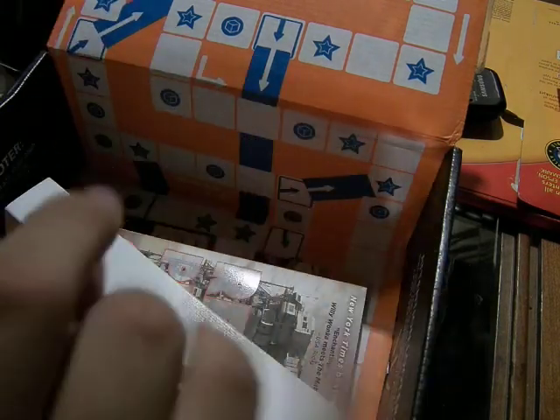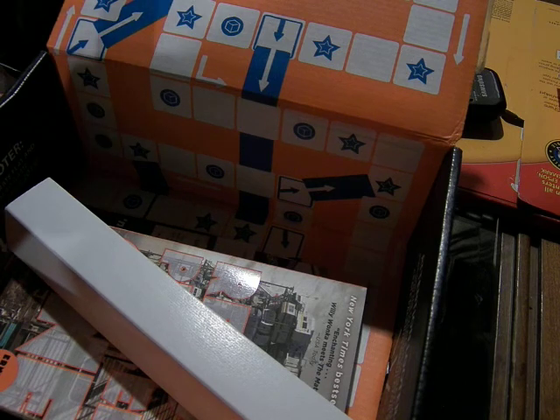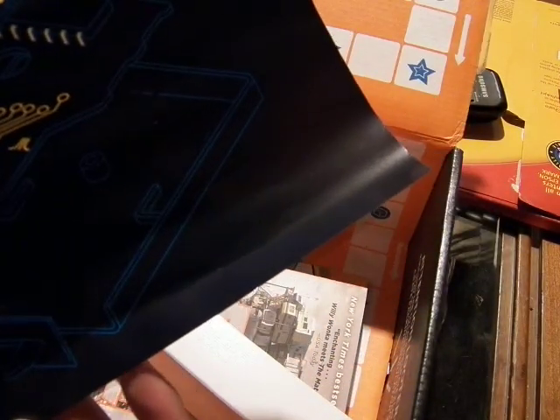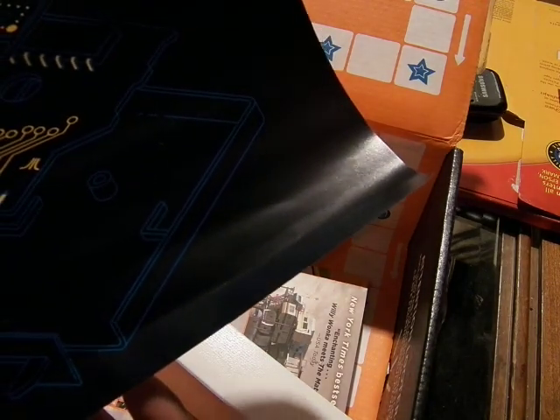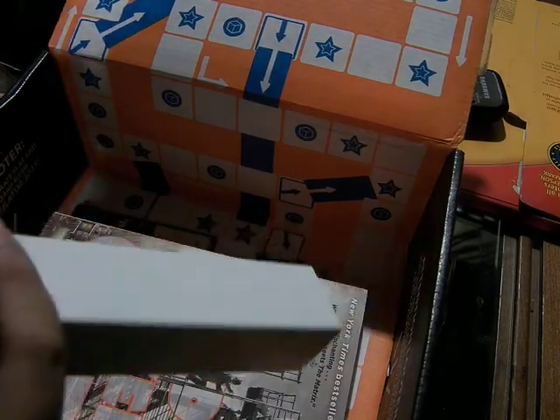It's a poster — like the Joker poster I got for villains, except it's rolled up in a tube I probably won't be able to put back in. I wonder what the poster is... It's a diagram of the Pac-Man arcade cabinet. It's seriously awesome.